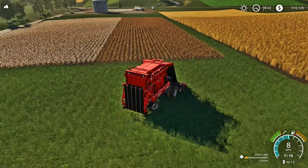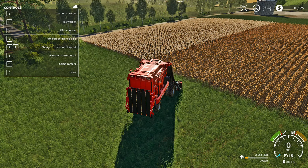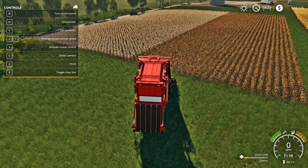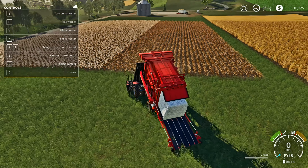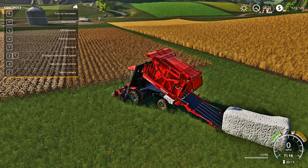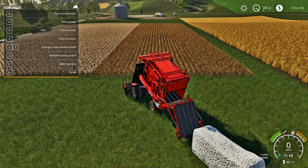Once we're done with this half of the field, let's see if we can extract a bale. Pull up the help window and you'll see it says 'Unload Unfinished Bale.' Hit the Y button and it will unload the unfinished bale — there it comes. It looks like a big piece of cottage cheese! Then hit Y again to fold the arm back up.